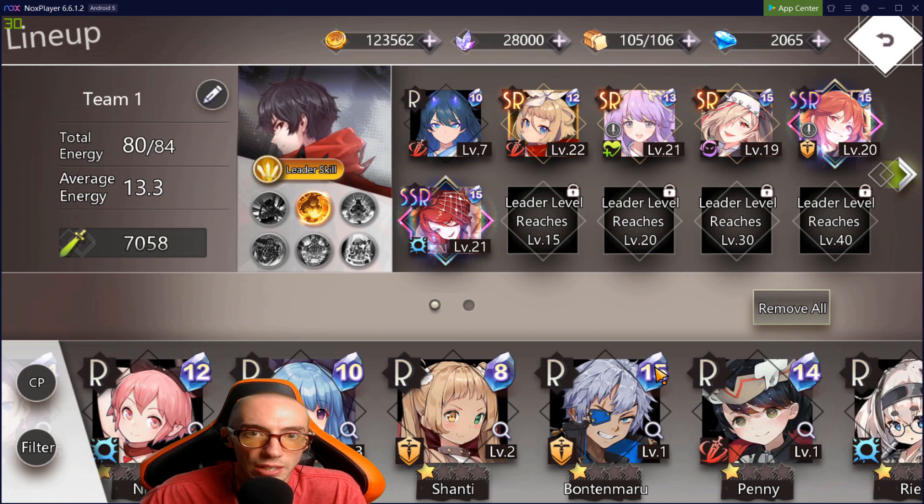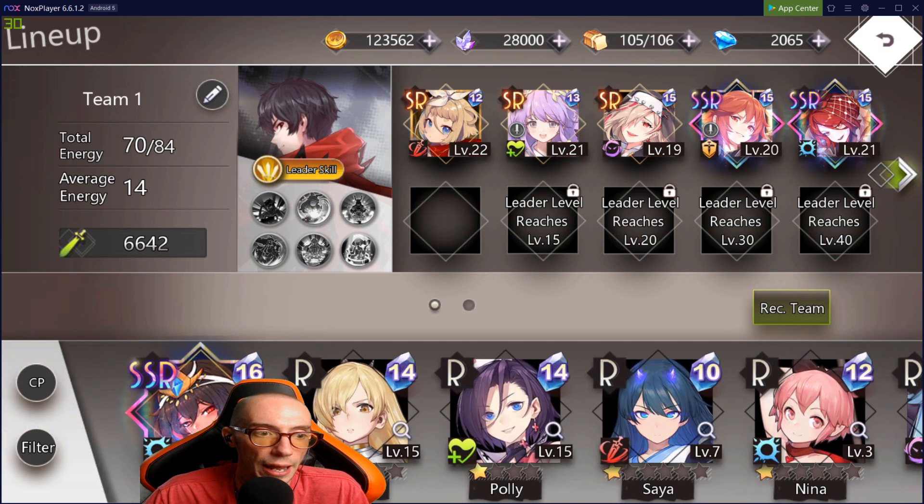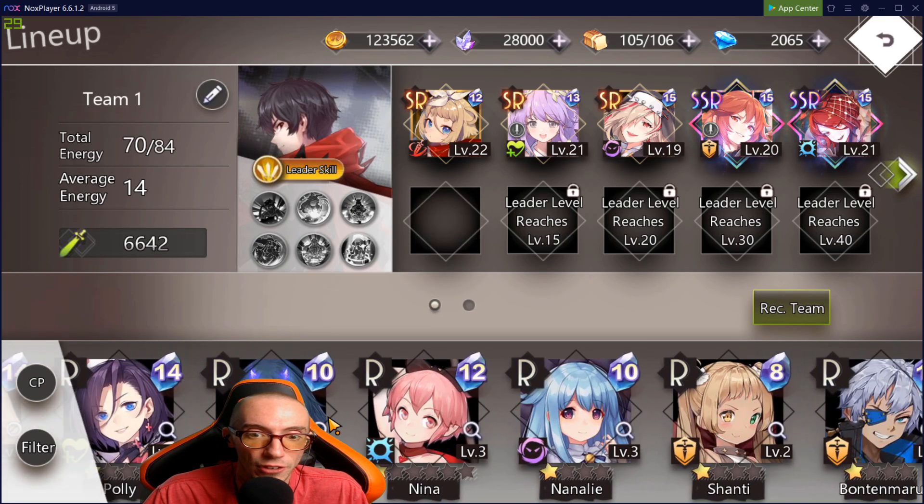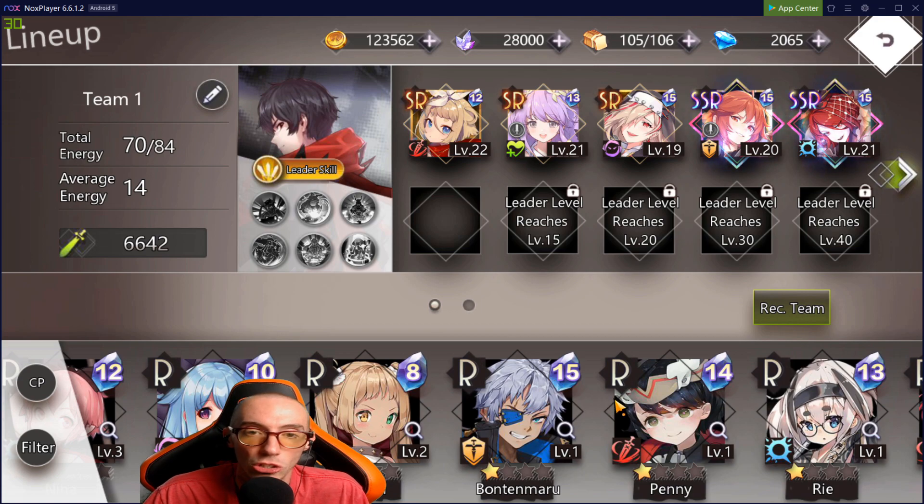The game does a very good job of balancing this out — you can't just throw in a thousand SSRs early on because your total energy won't be high enough. Right now mine's at 84, so I can get away with certain characters. But if I try to swap in a higher-cost SSR, I go over my energy — it shows total energy 86 out of 84 — and the game just won't let me field that team.